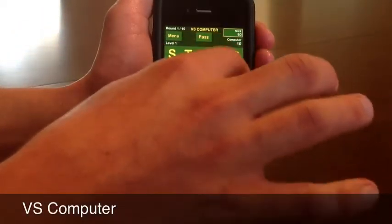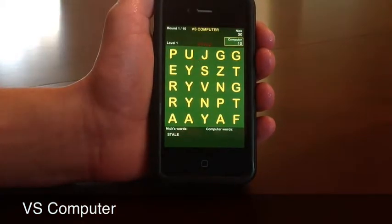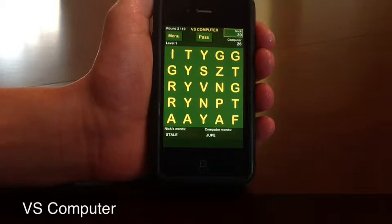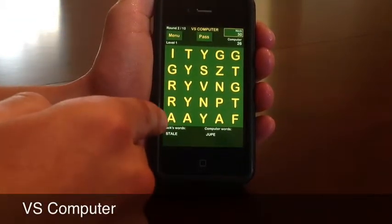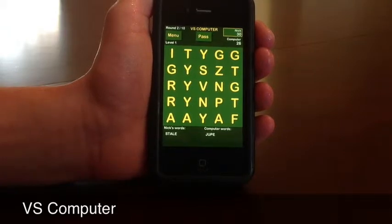Let's say I want to swap this E over — I tap it and move it. I want to make the word 'stale,' which is a 5-letter word, and 5 squared is 25, so I'm going to get 25 points. If I press play, I now have 30 points. The computer then moves and made its word, getting 16 points for a 4-letter word. In 1-player and 2-player, you also start with a full grid of letters. 1-player means you're playing by yourself going for a high score, while 2-player means you're going against another person, alternating turns until 10 rounds.